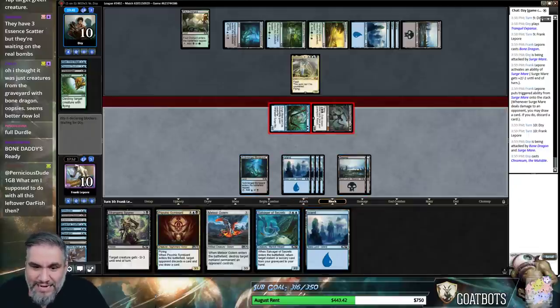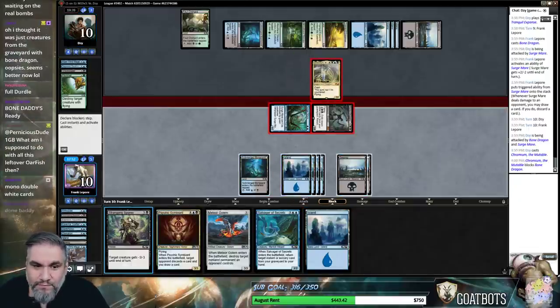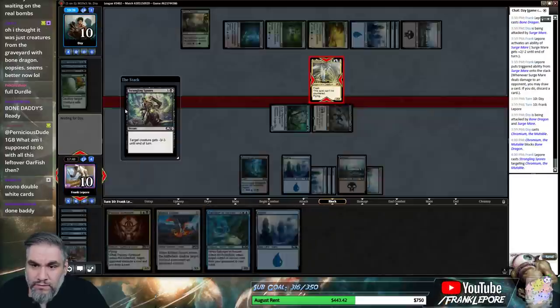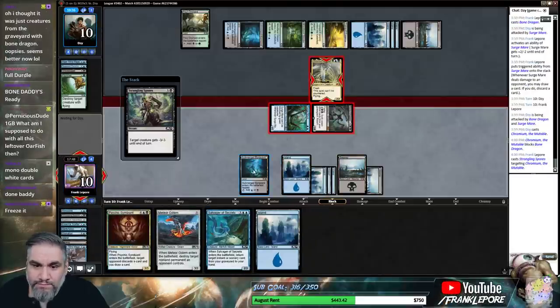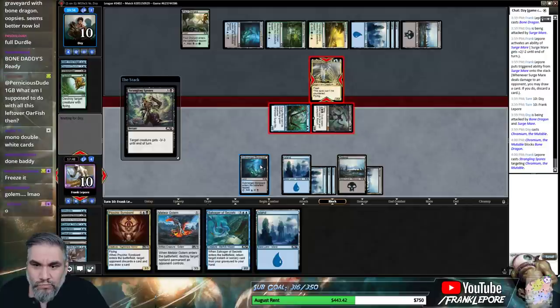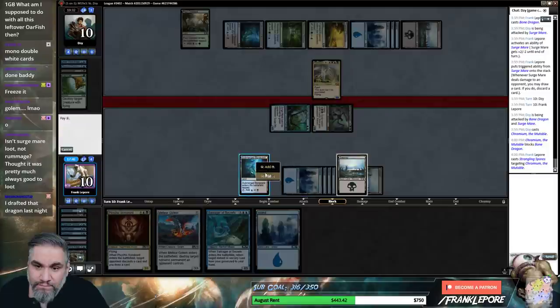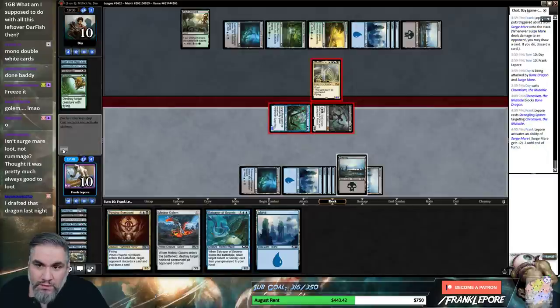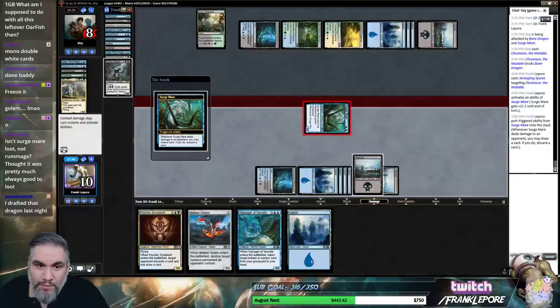Four, five, six, seven, eight. We're going to make you a 4-4, and if you want to discard to give it Hexproof it'll be a 1-1 and then we don't even trade. Yep. This is how you get rid of Chromiums. Discard land, and we get a Bone Dragon in the graveyard. Seems good. So basically just playing four colors — Chromium deck.